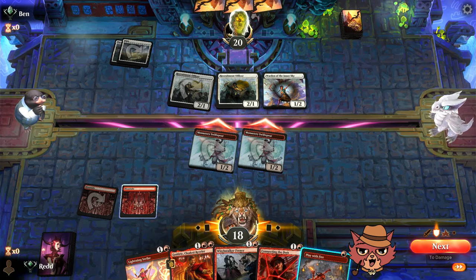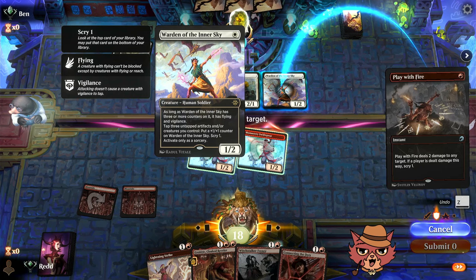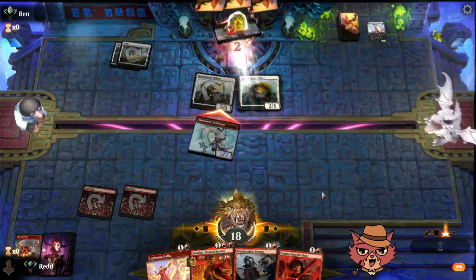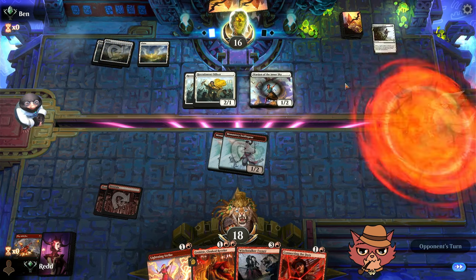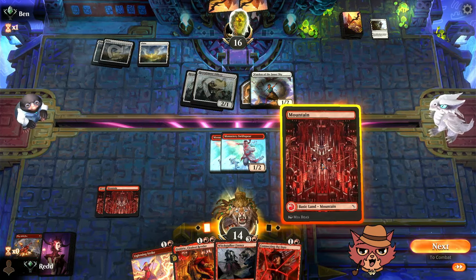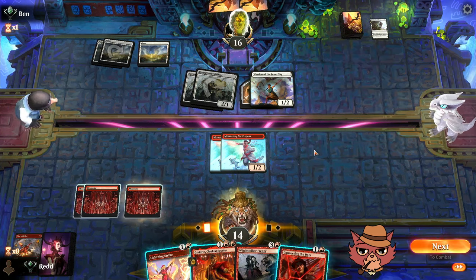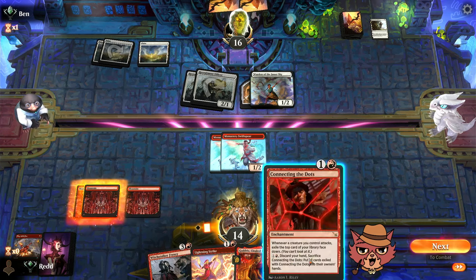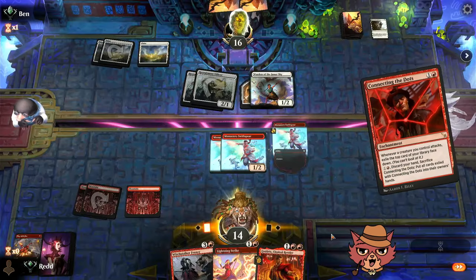Second Swiftspear is a really good draw. We go for the swing and see where they block. We should probably take one of these out — maybe the Warden? Officer is good at blocking Swiftspears, but at least it trades well. Warden has that ability where they could buff it above range. They play Return Triumphant — nice, opponent. They can attempt to start outpacing us.